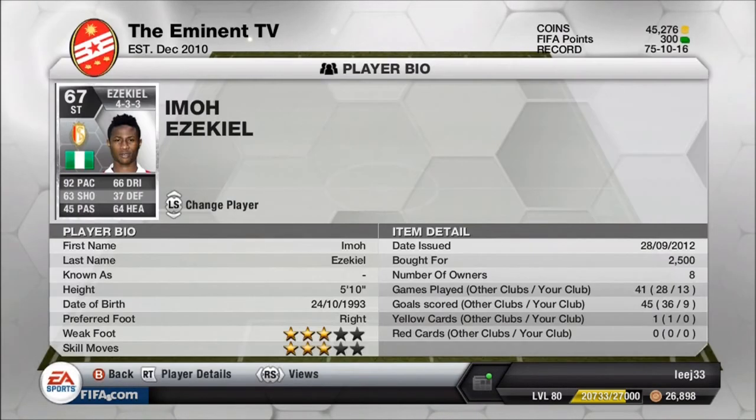Ezekiel hasn't quite got the stats and stature of Elianusi from the Tible-Legan, but he is a pacey little one — he is rapid. He'll get tap-ins; when people feed him through, he's almost guaranteed to finish it every time. He is a boss. As you can see from the record at other clubs, he scored 36 in 28, which is phenomenal, absolutely phenomenal.